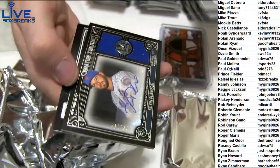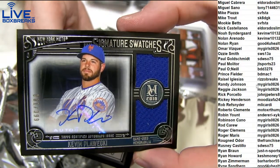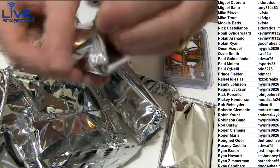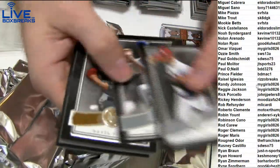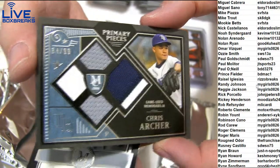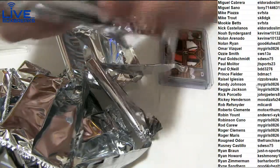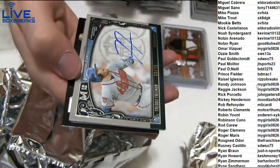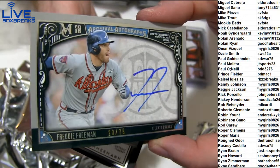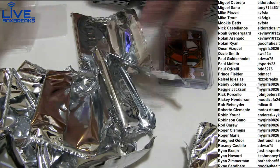Seager, Puig, Altuve gold. Ploiecki dual jersey auto, $3.99. Two packs to go guys, good luck. Wong, Jansen, Price, gold quad jersey, Chris Archer, numbered 99. Zimmerman gold and Freddie Freeman, nice, $23.75. And Zimmerman. Alright, that'll do it guys for Museum — thanks for joining. Got a few random offs here, some quad jerseys.